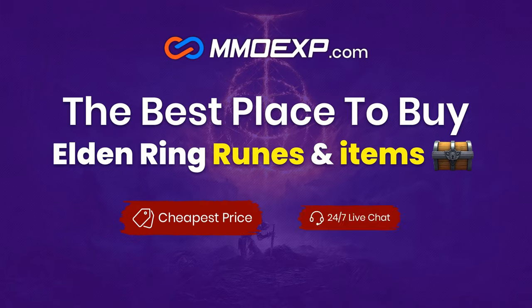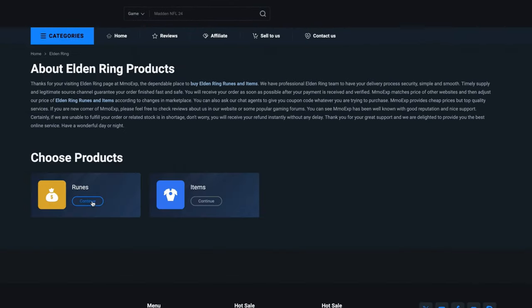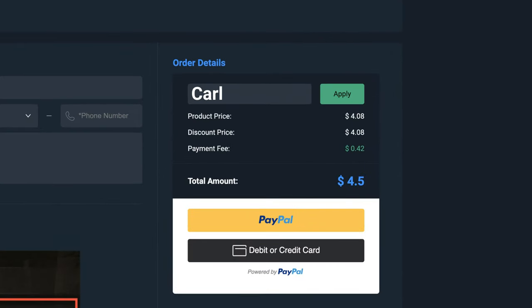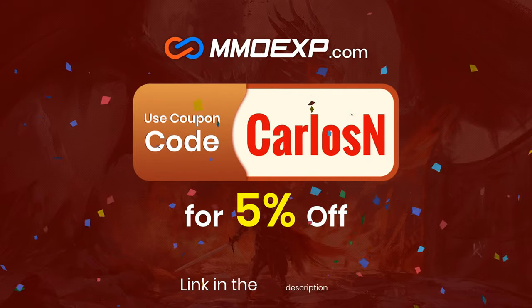If you don't want to farm Runes or Materials for your Elden Ring builds, MMOEXP is the best web service where you can easily acquire as much Runes and Items as you wish for the best price. Use my code CARLOSEN to get a 5% discount on your purchases. Thanks MMOEXP for sponsoring today's video.